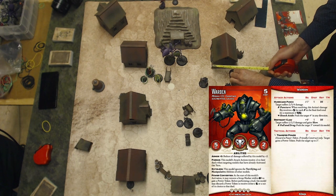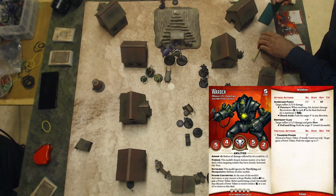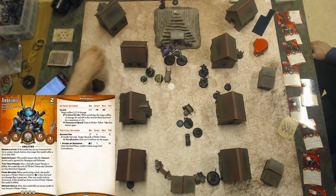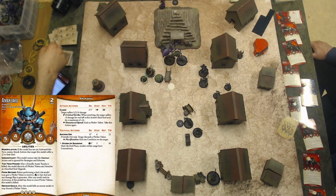Warden activates. First action, walk. Second action, bonus action, transfer power to push 2 inches forward. Last action, restrained claw on the Obsidian Oni, but it's a miss. Activating Amanjaku. First action, anchor Oni on the Obsidian Oni — removes a flicker token. Second action, anchor Oni again, removing the last flicker token from the Oni.